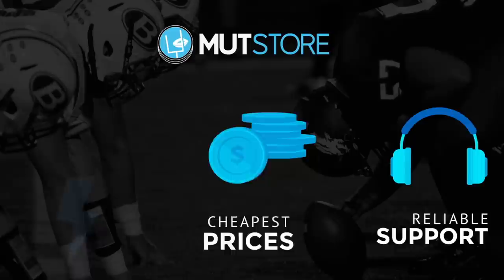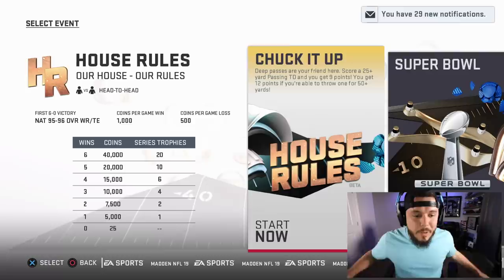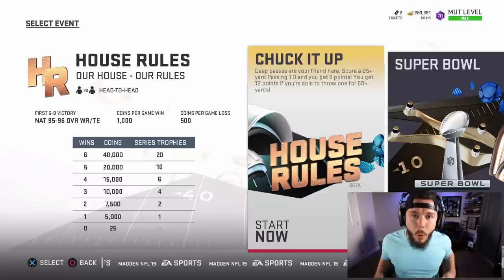If you guys need coins to pick up a player for your team, check out Mut Store - use promo code 'Toke' for 10% off.